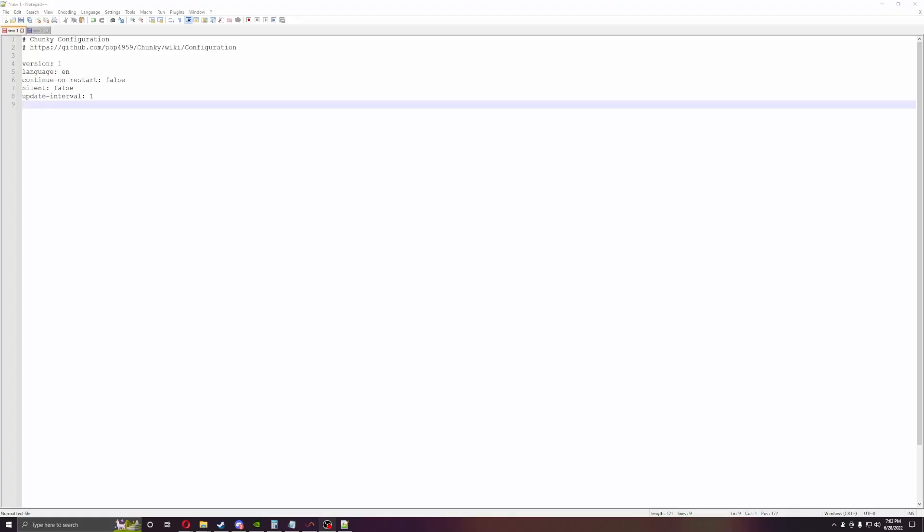Alright, here we are in the config file of Chunky, so this is a very, very simple one. You can pretty much select a version — wouldn't change that — you can have English, continue on restart would probably be a good one, and then having it silent. Having it silent means you won't get the messages scrolling down your screen when you enable this.